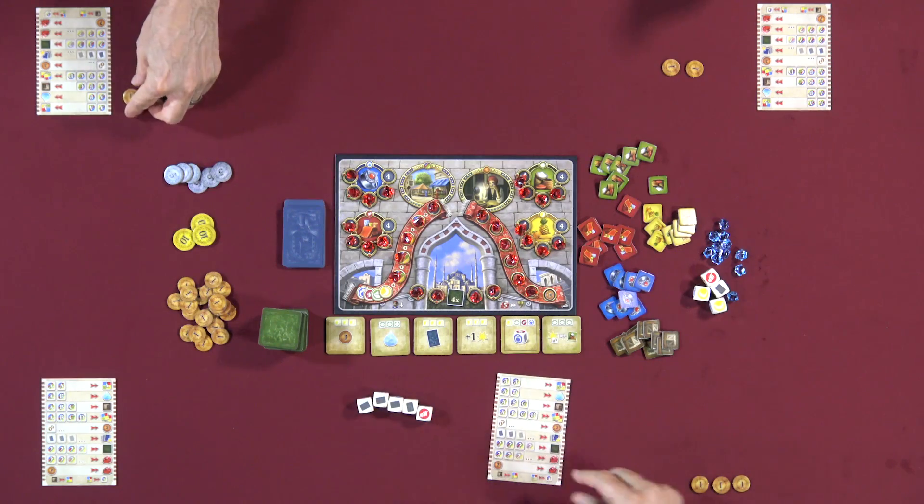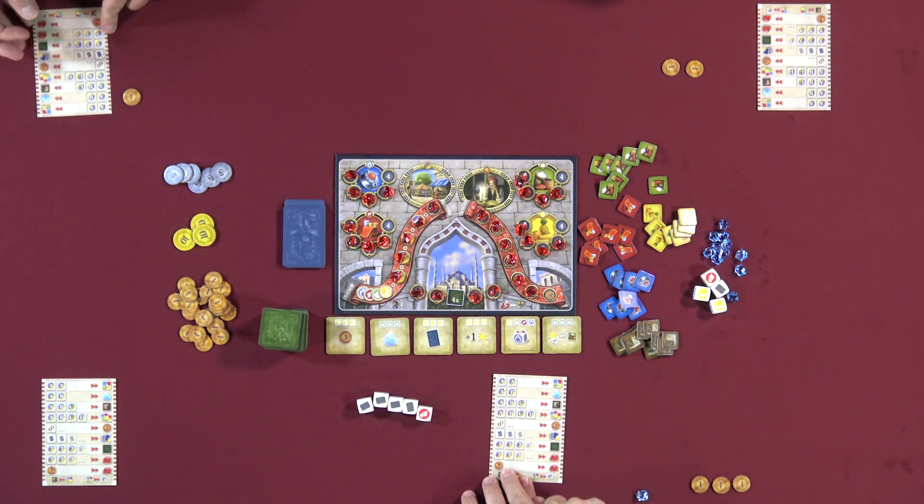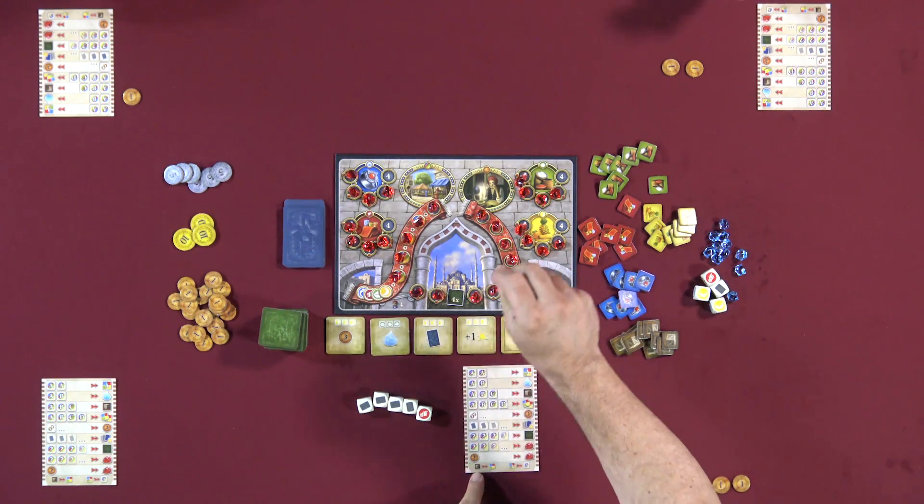This reference chart lists all nine actions you can take, and you can do two of them per turn. You can do the same action twice if you have the resources. For example, one action is spending money to buy a ruby. If you had 24 lira, you could spend 10 for the first ruby as your first action and 12 for the next ruby as your second action.